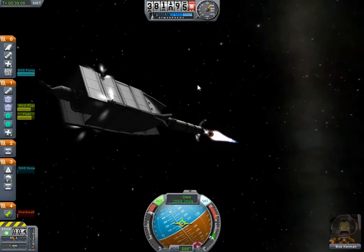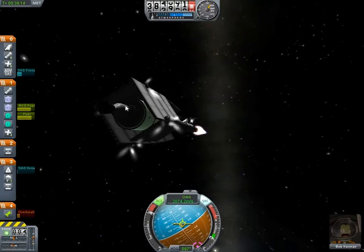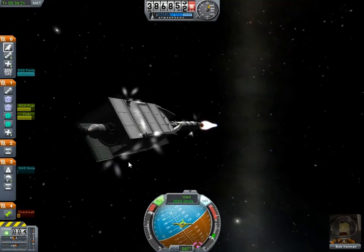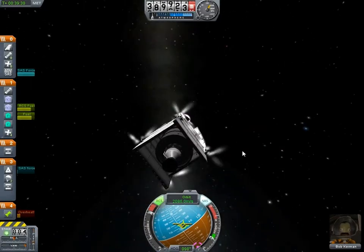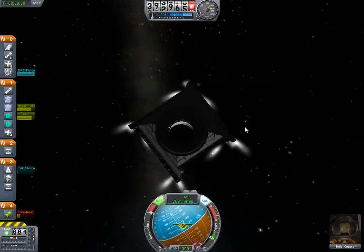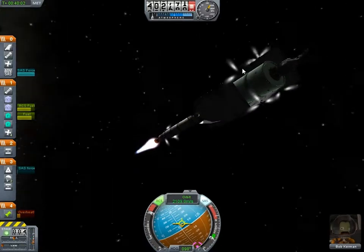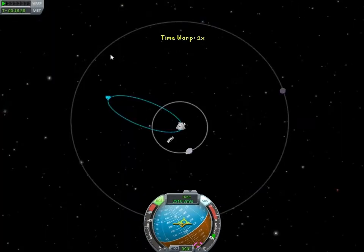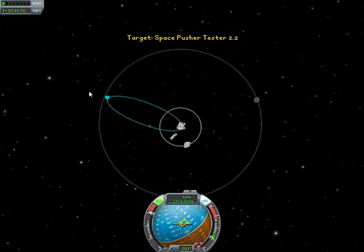Quick update — we still haven't reached the desired velocity. One of the fins of the receptacle was destroyed by the pushed ship, so it's a bit damaged. Right now it's not really a problem, but it could become one if the ship moves too much. More damage — oh well, we should still be able to do it.